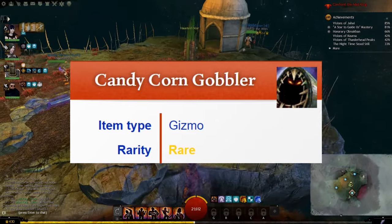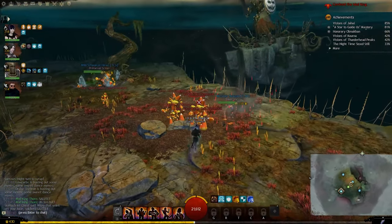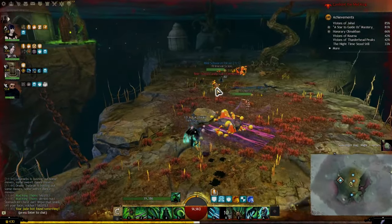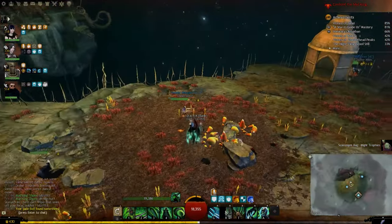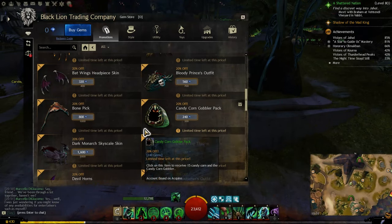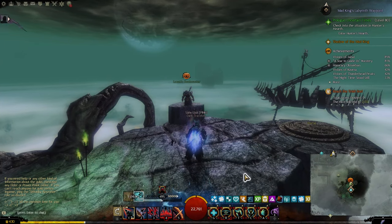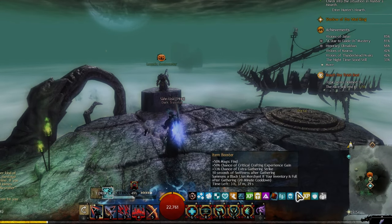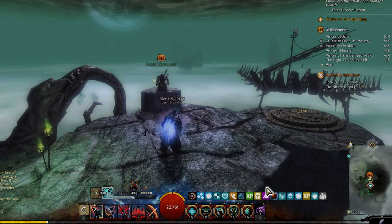The item is the Candy Corn Gobbler. It's a really useful item I've spoken about in previous videos. It'll save you from having to buy all kinds of boosters from the gem shop, and right now it's on sale for 240 gems. If you didn't buy it, go ahead — especially if you're a newer player, you're going to need that XP boost, karma, magic find buffs, and even the armor and speed buffs, which will be helpful in PvE.